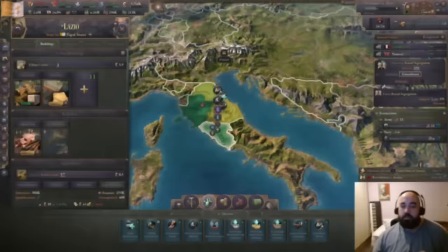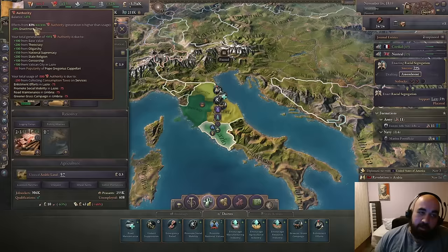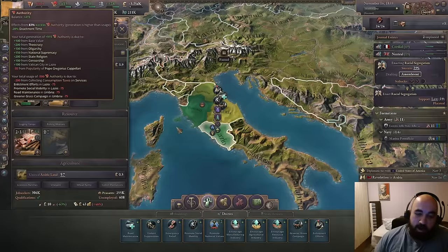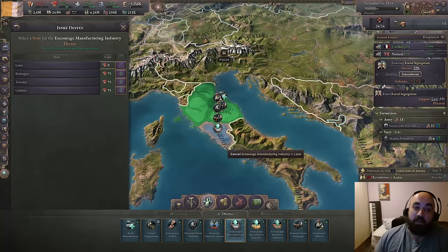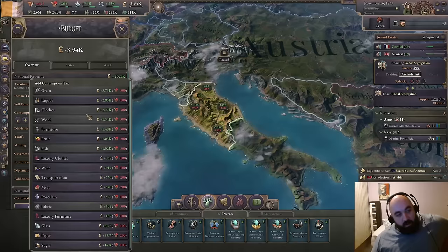Stacking as much reduction in terms of enactment time as possible allows you to enact laws really fast. But I think we're about ready to spend a little bit more of our authority. We've had a thought: Rome should be the greatest city in all the world. So let's do greener grass there, as well as encourage manufacturing there. Now, this is not very optimal to place it here, but it will allow us to build more here and have those buildings be better than they otherwise would.